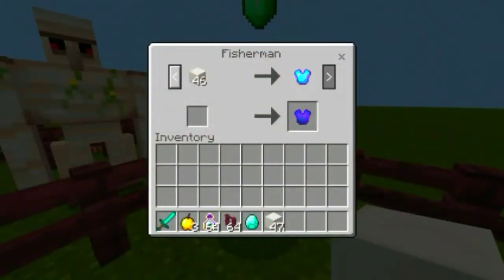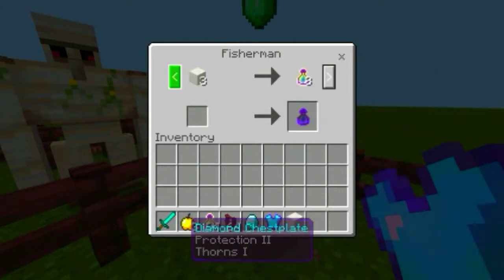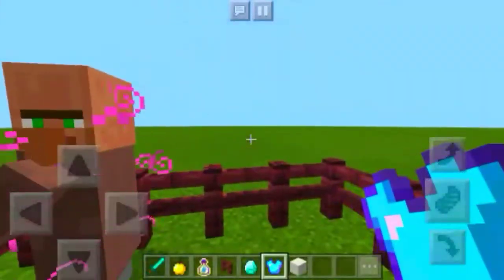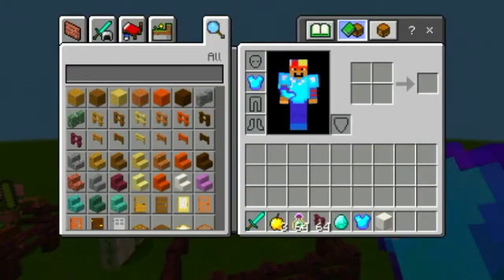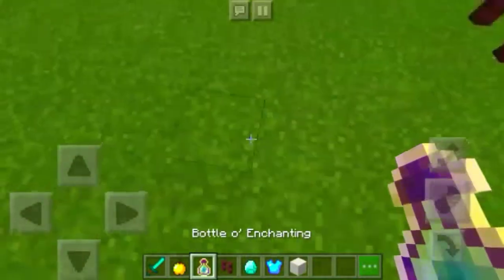Let's trade with him — we trade quartz and boom, you get a diamond for just twelve blocks of quartz. Oh, 46 for a chest plate? It has Protection II and Thorns — let's wear it. Okay, going to my inventory — feel cool!